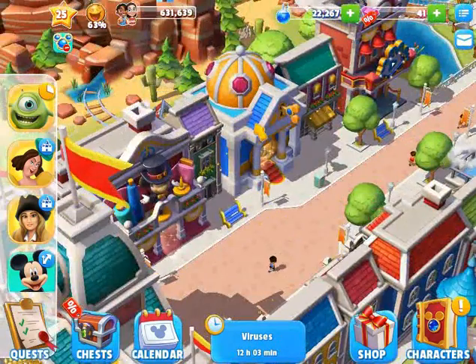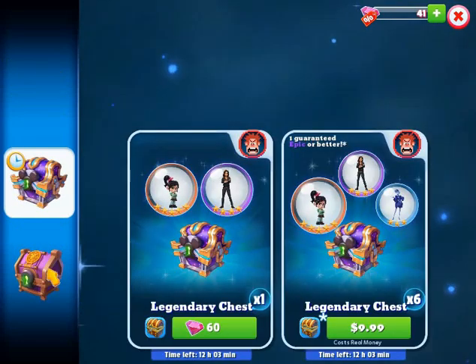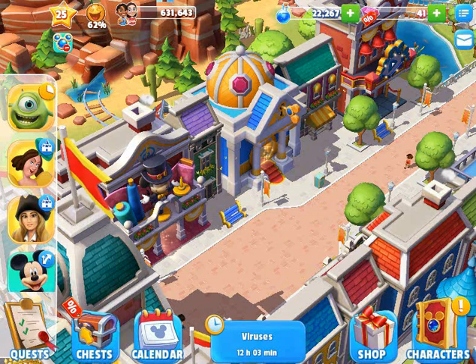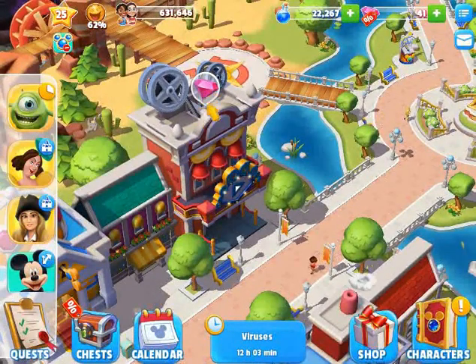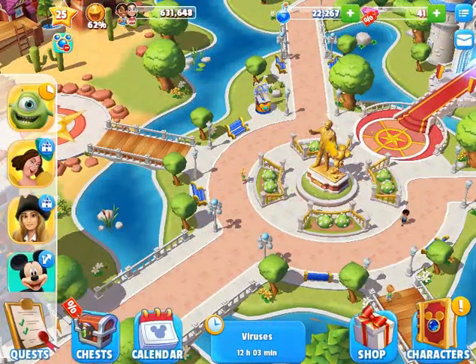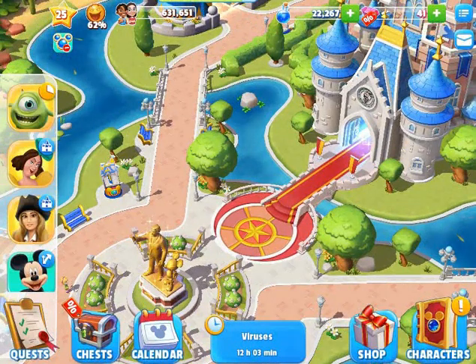So that's the costume shop. Here is the treasure area, where you can go in for the daily chests, or you can also go down there. That building's not anything. This building is the ads for gems when we get them. There's Walt Disney and Mickey Mouse. Here's the castle.